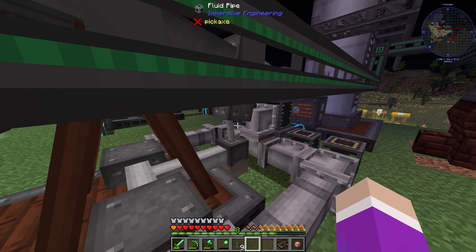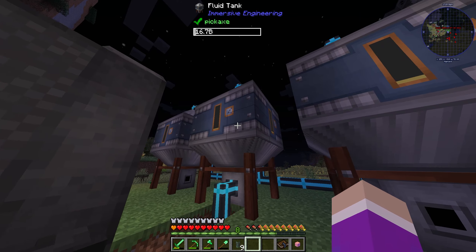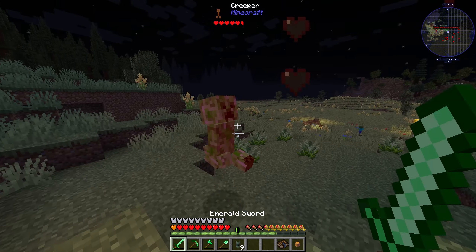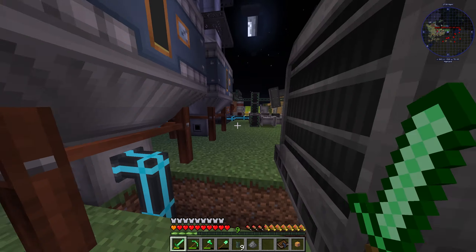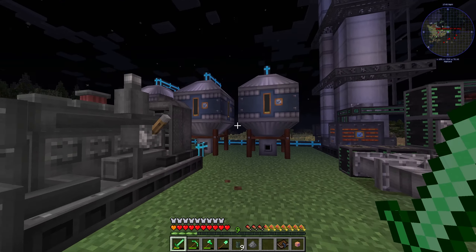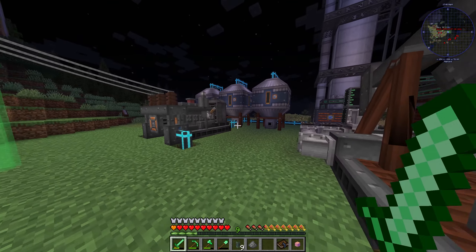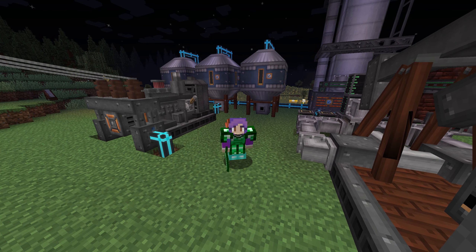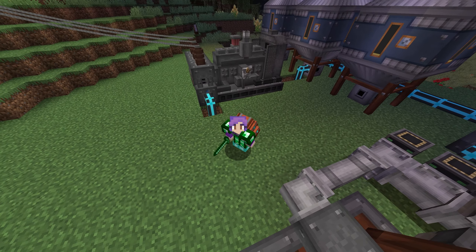We've used up all our power — turns out the diesel tank has now filled with lubricant instead of diesel, so the generator has no fuel. I'm going to have to fix this between episodes, but at least we now have the whole setup going and we know it works. I'll end it there — hope you all enjoyed. If you did, don't forget to hit that like button and subscribe if you're new. Hope to see you in the next episode!